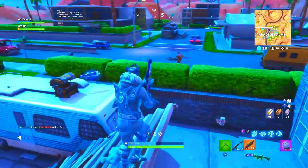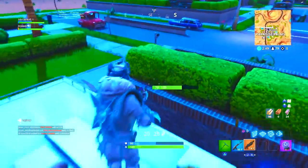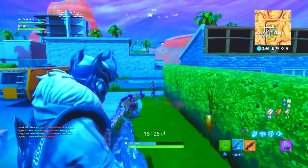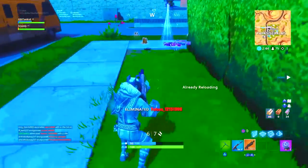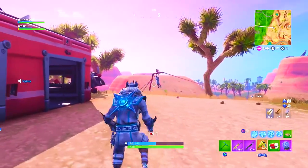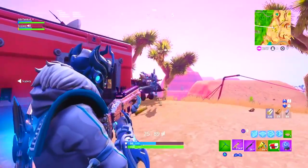Today we're going over a ton of 2019 Fortnite updates that are yet to come out but are expected in the next few weeks — from new weapons, to new skins, to new collabs, to the return of in-game features. Make sure you watch to the end because I also have a very special announcement.